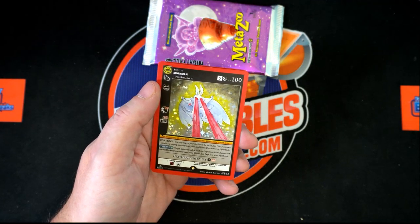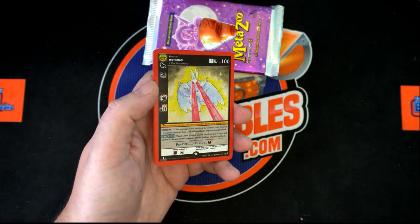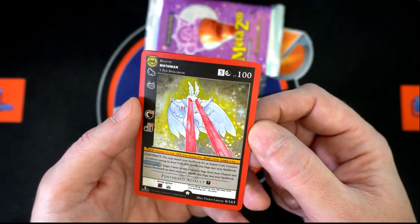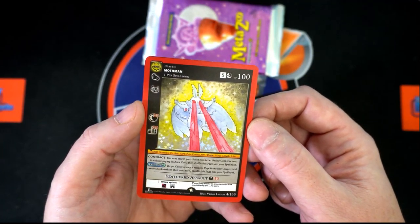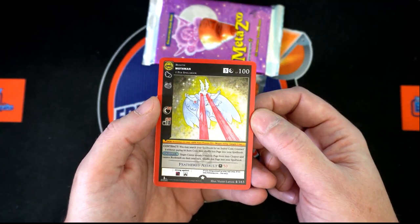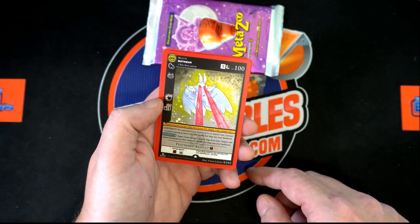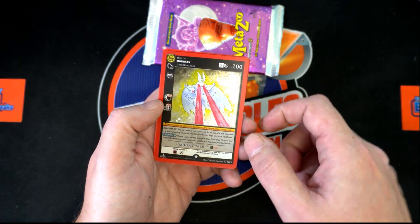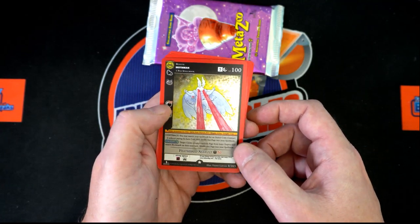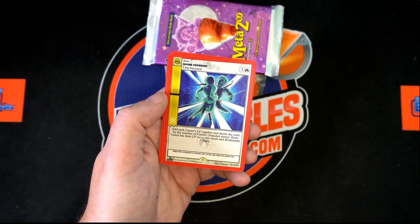Full Hollow Mothman — first pack of the box! BAM, that's what I like to see, let's go! Now what we're looking for on here is in the hollows — there's four symbols: a skull, a ghost, a spiderweb, and a bat. If you have all of those, pretty good. There's also something with the foils — the whitening can be around them, so some are considered an error and some are not. But yeah, that's a good one right there — that's good stuff. And then you got Divine Covenant.